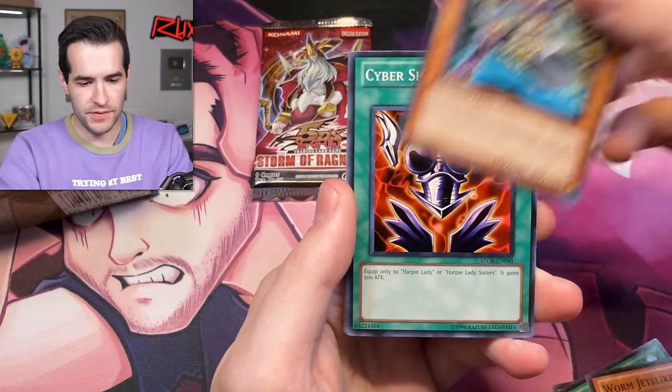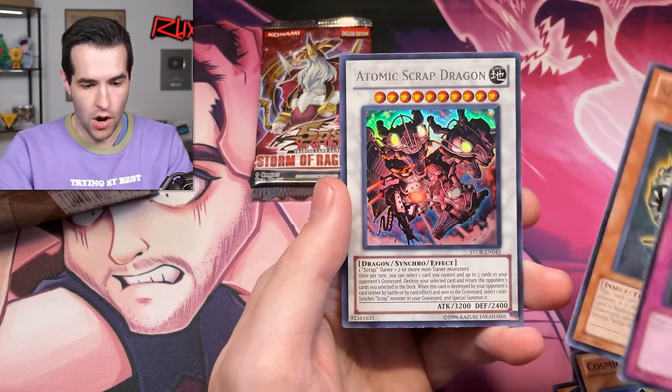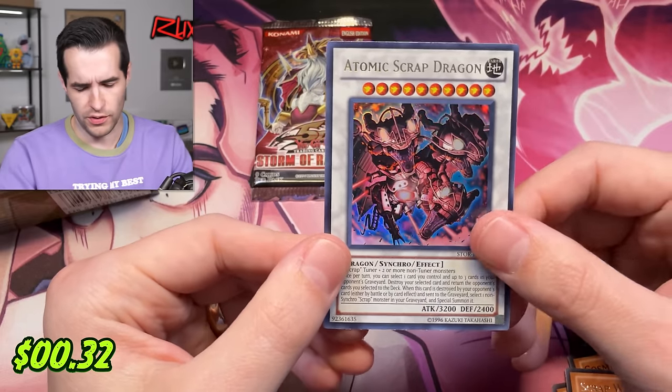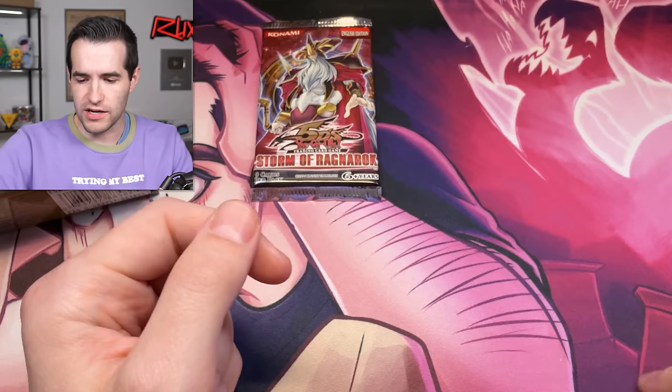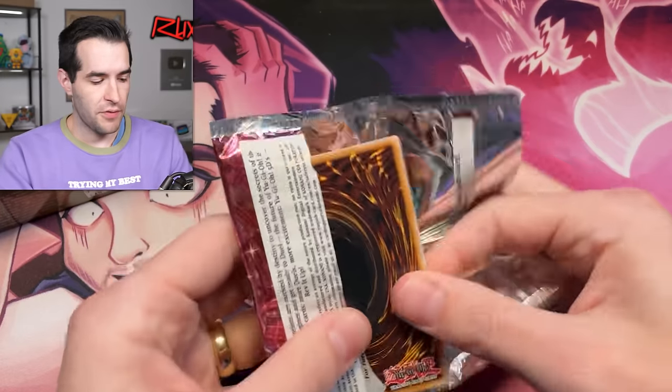One, two, three — flippity flop, flopity flip. Heart of the cards, give us a hit! Guadki, Worm Jet, Eclipse, Six Samurai — not doing much for us. Atomic Scrap Dragon — not amazing either. There are some good cards in here but we're not really pulling them at the moment. The Ruxan mat is available on Whatnot — Whatnot exclusive, limited number.